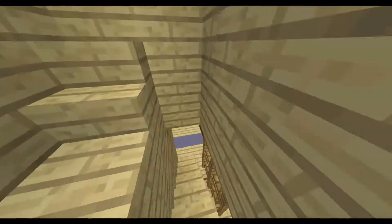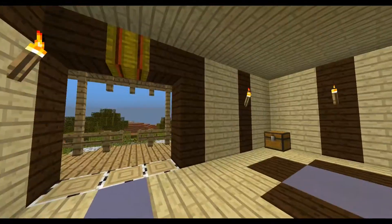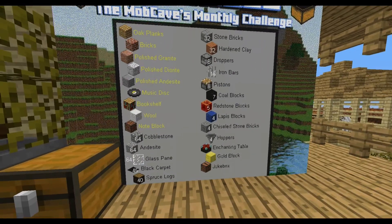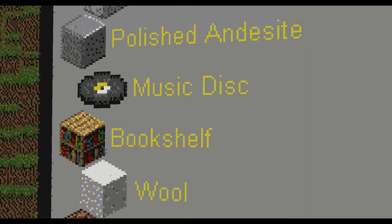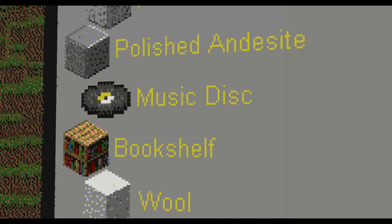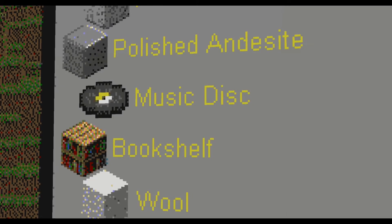Let's move on to the blocks. We've got a music disc on the list. That means either you're going to have to go down and find one in a dungeon chest, or — and I would probably recommend this — you're going to have to get a skeleton to shoot a creeper. I'm looking forward to seeing people trying to do that — it's definitely very tricky.